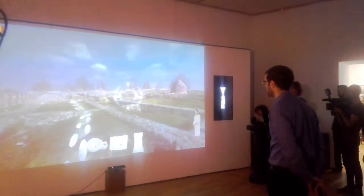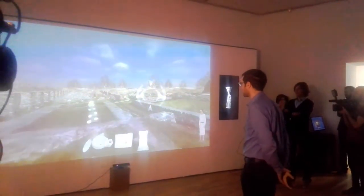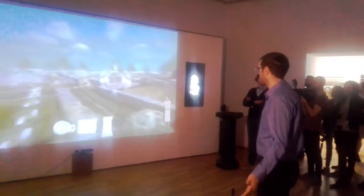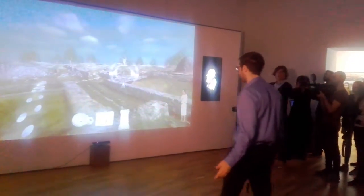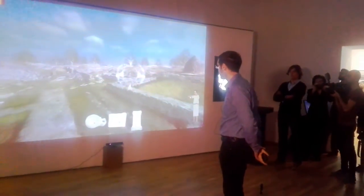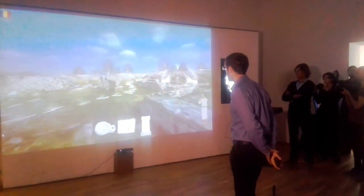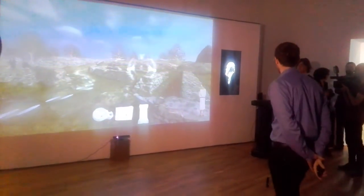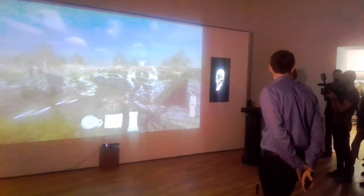We have to look for three items in this case. I can just walk around using my body — like rotating my shoulders to rotate the camera, and leaning forward to go forward. I have to follow these illumination steps that give me some hints about where to find these objects.